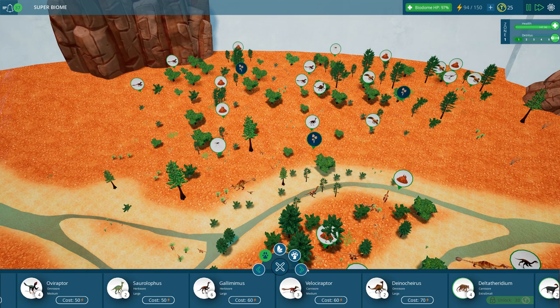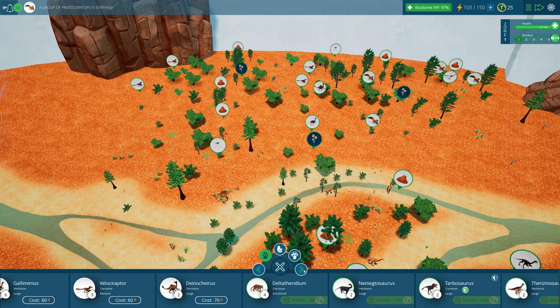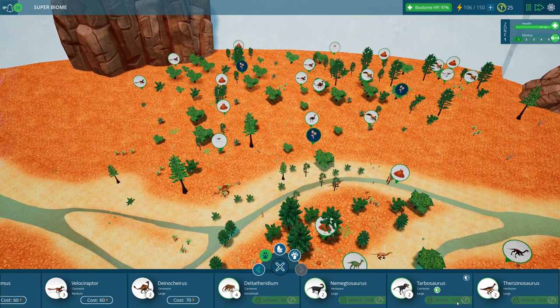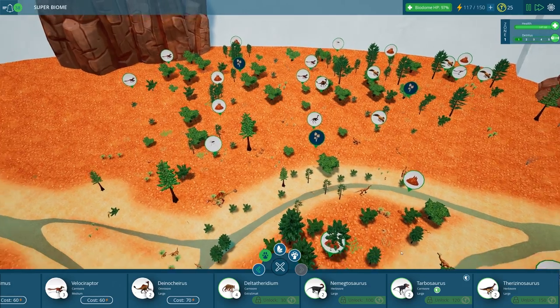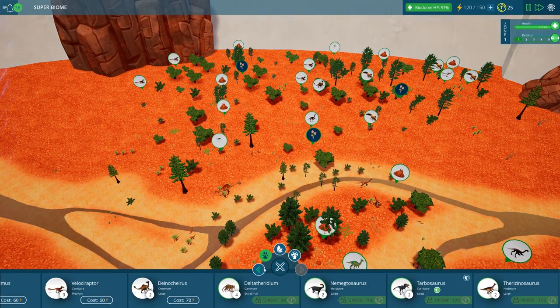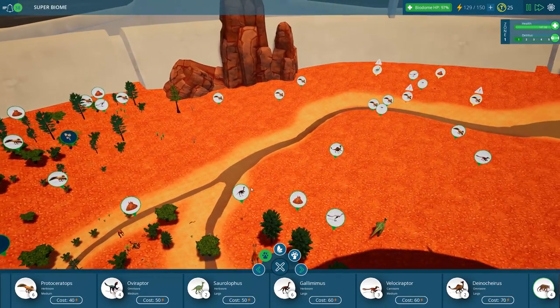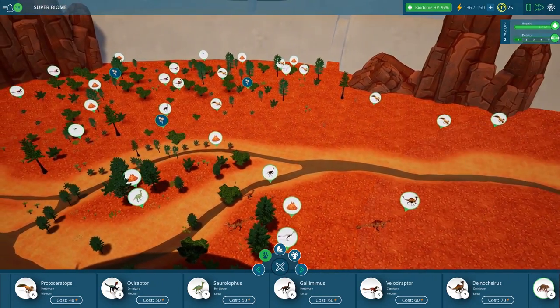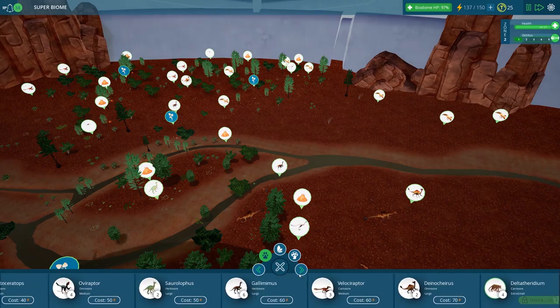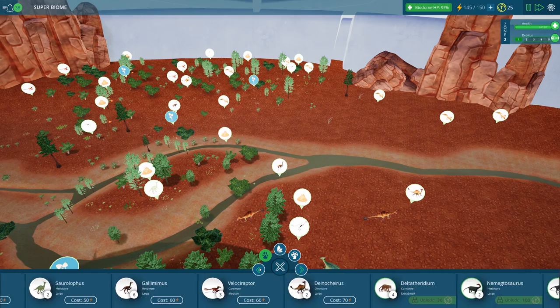The Dinosherus won't eat the carnivore or the Velociraptor because they're size medium. So we need a large carnivore, which means we need 120 tokens for that — the Tarbosaurus, which can eat the Dinosherus and everything else. We've almost got all of the dinosaurs we can unlock unlocked, which is kind of sad. I was hoping there would be more.